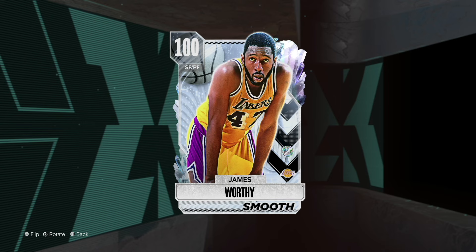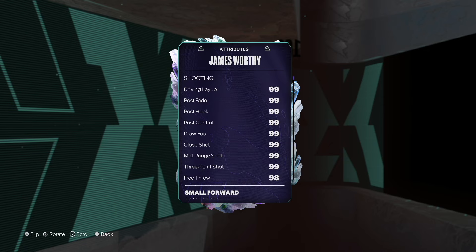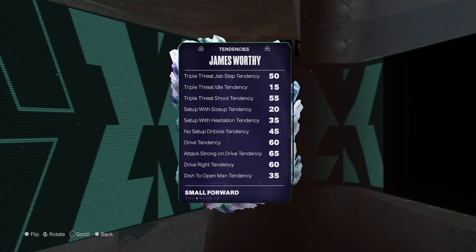Okay, so 100 overall James Worthy from the Smooth collection. He's a solid card, definitely playable. There are a couple things I would have loved changed, but he's 6'9". Obviously 99 offense, 99 defense — he's definitely a small forward. I would not recommend putting him at power forward. He's pretty much going to have 99 all the way through, so nothing new there.